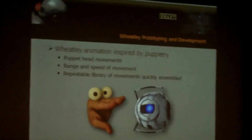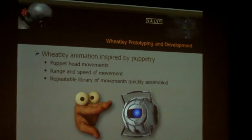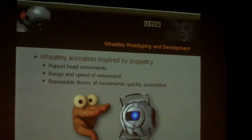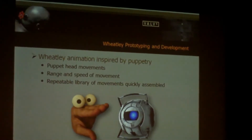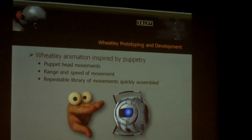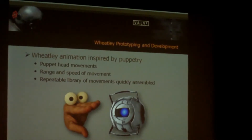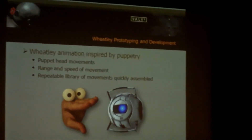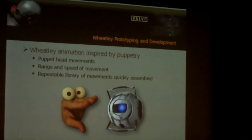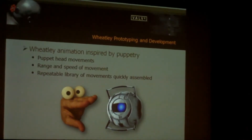With puppets, you've got a repeatable library of little bits and pieces of movements, poses, and timing. Your brain is kind of a game engine accessing this in real time because the puppet's being performed in real time. So it's not an infinite library — it's just a certain set of repeatable things that you keep putting together in different combinations. And that was an inspiration for how the animation library was established for Wheatley.